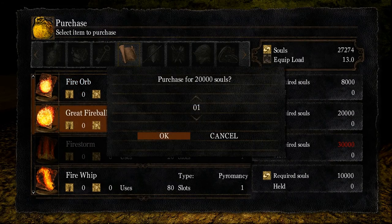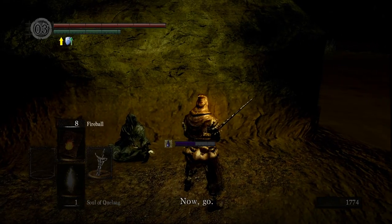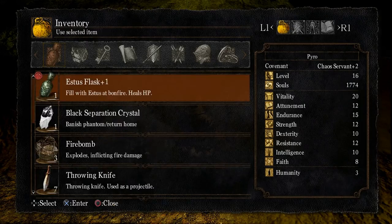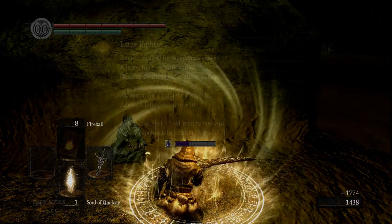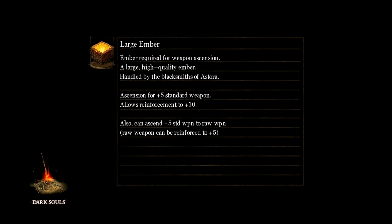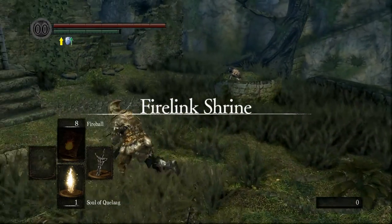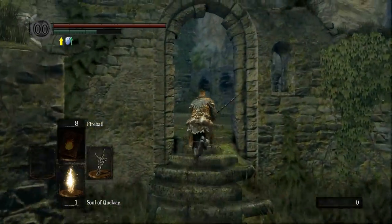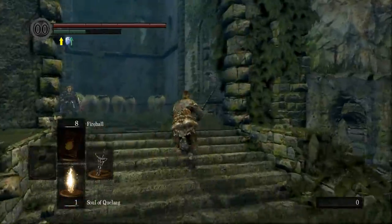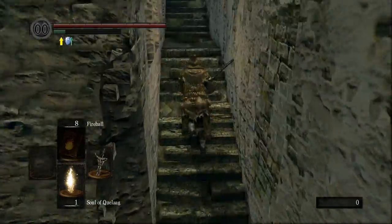Two things worth mentioning: both Eingyi and Quelaana's opening dialogue options default to no. You need to make sure you don't rush through it too quickly, because you've got to press left and then select in order to get yes. Now we're going to run to the lift and take the lift to the church. Once we get onto the lift we need to pop the soul four times, and then we'll actually consume it to finish because we don't need it anymore.